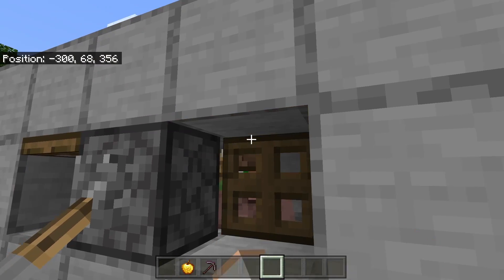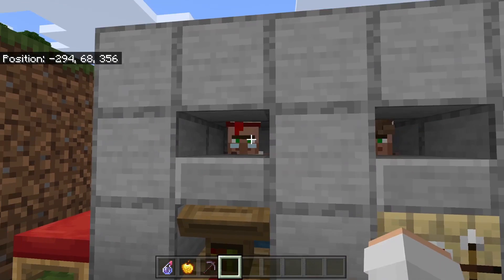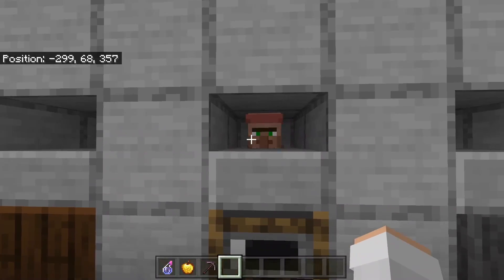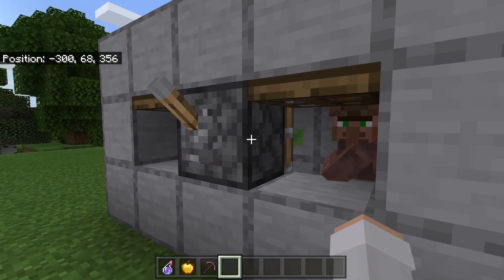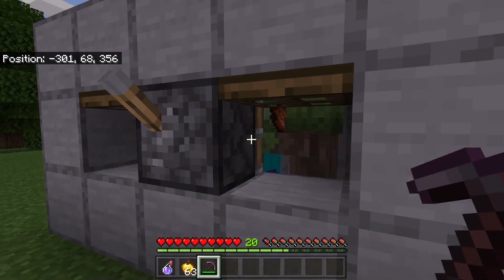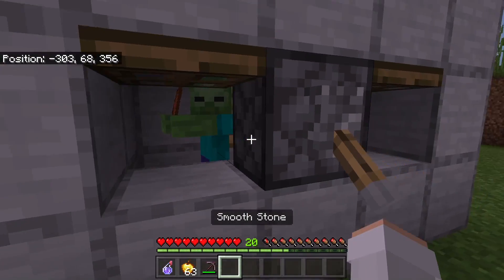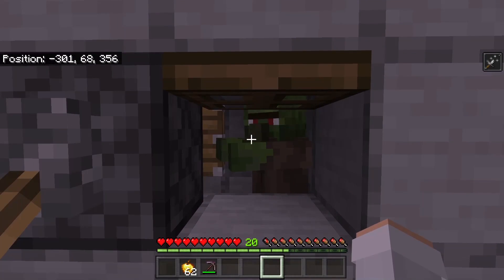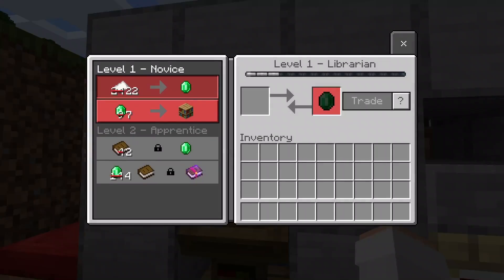I recommend closing these trapdoors to ensure no mobs will be able to kill the villager if it turns nighttime. Once you've cured your zombie villager, you should get discounts on your trades. If you want to get more discounts, you can cure the zombie villager again — just open these trapdoors, flip the lever to let the villager get attacked by the zombie, then once it becomes a zombie villager again, break this block to lower the zombie over, flip the piston to separate them, replace the block, splash the zombie villager with a potion of weakness, and feed it a golden apple. It will eventually be cured and you'll get even better discounts.